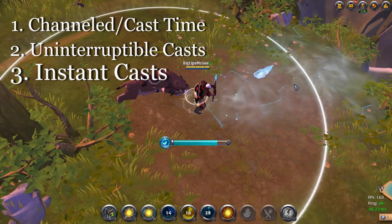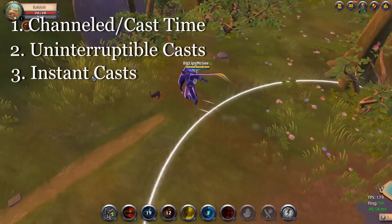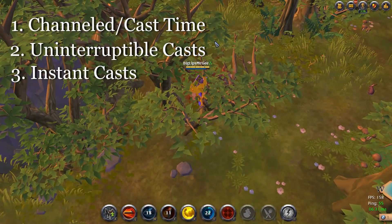And then lastly, we have instant cast abilities that just go out as soon as you press them, so things like Warbow, one-handed frost, Broadsword, etc. All of these different types of abilities interact with this Hellion Shoe tech in a different way, and even within the sections there's some weird stuff which we'll get into.